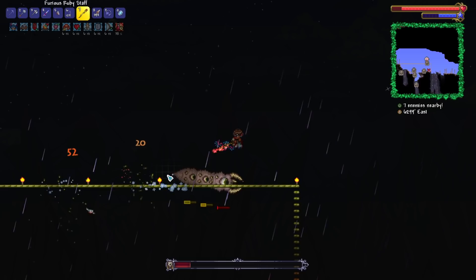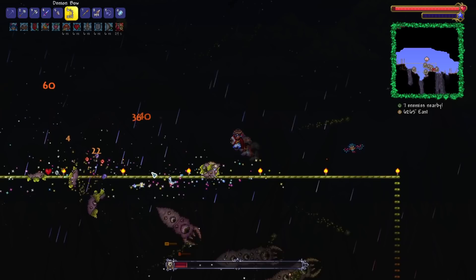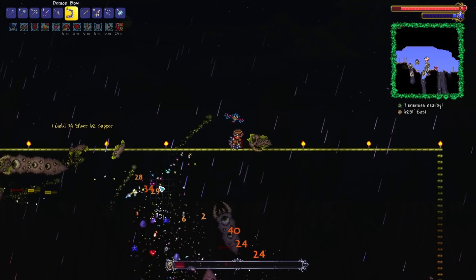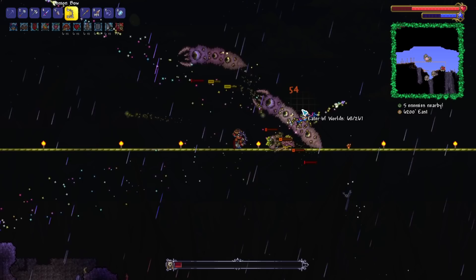Maybe we try the staff a bit? Damage like a freaking pro. Beautiful. We're doing pretty well. There's like 300,000 worms around here now though. Look at the freaking mini-map — look at how many dudes there are. That is a lot, a lot, a lot of guys.